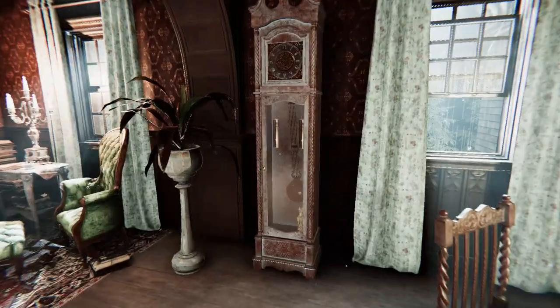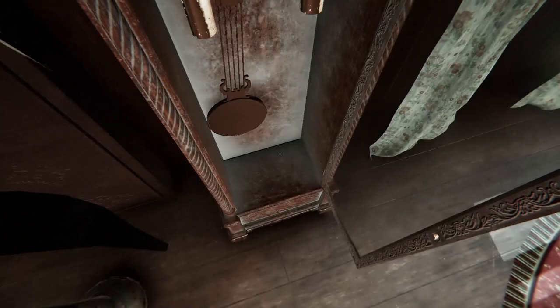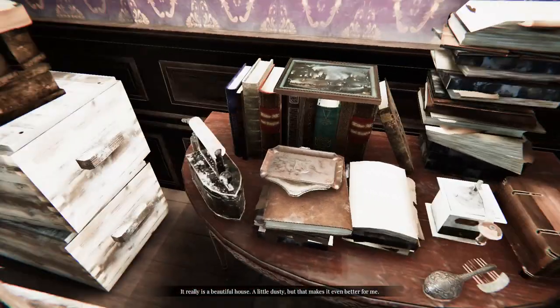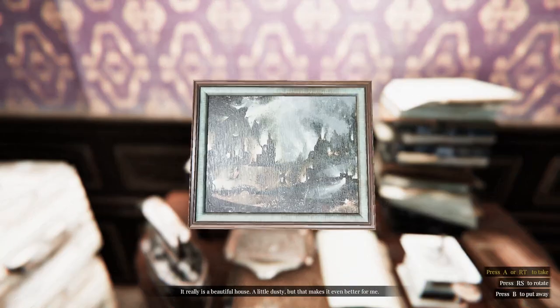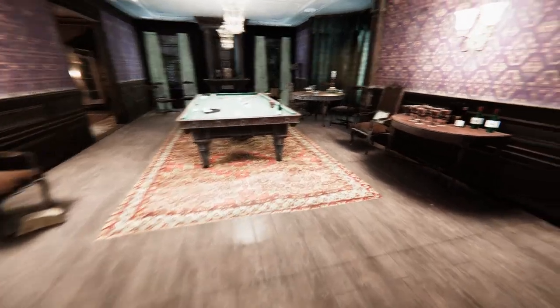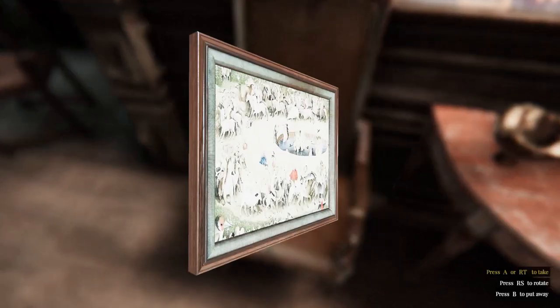Right after waking up in the mansion, head over to the sitting room where you do the tarot card reading. Open up the grandfather clock and you'll find the first statue. Head downstairs to the salon next to the front door — on this table you'll find a picture of hell. Grab it.